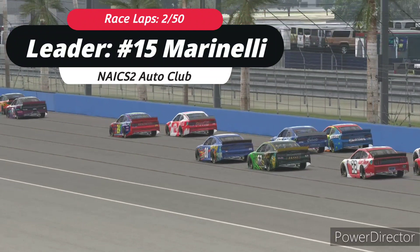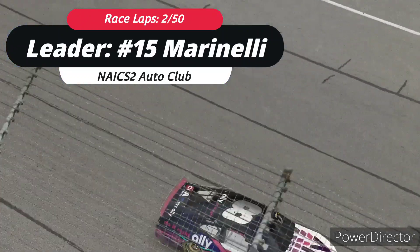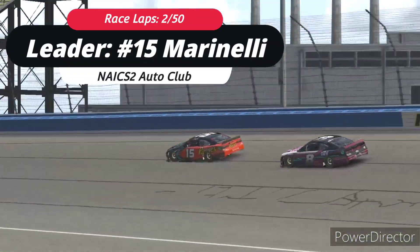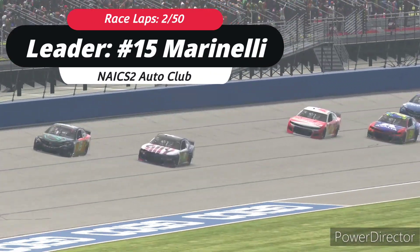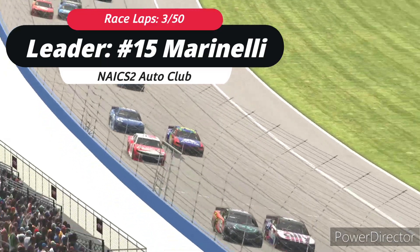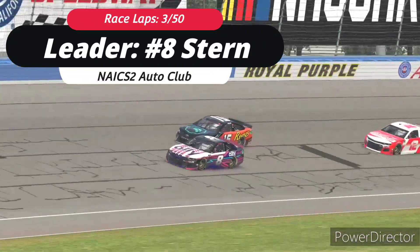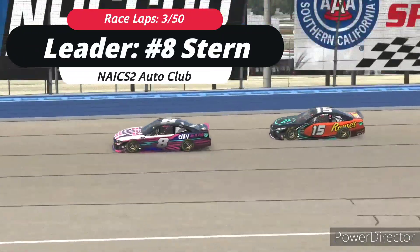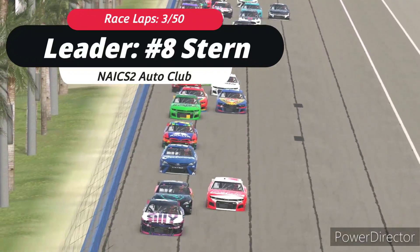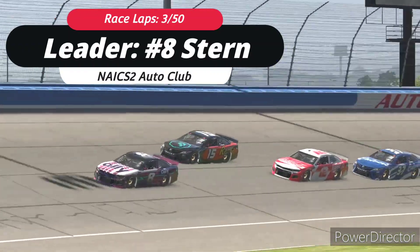A lot of Chevrolets up toward the front. Zach Stern already trying to go to the inside; Marinelli thinking of blocking a little bit. Stern not much of a run — Marinelli going to send it deep into turn three. Stern with a little bit of a drive off but it's not going to be enough. He'll probably get the run right here, try to get to the inside. Stern with a slight nose ahead, going to send it into turn one. Going to get a nose ahead — now he is. Stern to the lead early! Surprised me how quickly he was able to make that move. Stern does it with absolute ease, and now he's got a few teammates coming in. But now here comes Caden Bishop coming through for fourth.